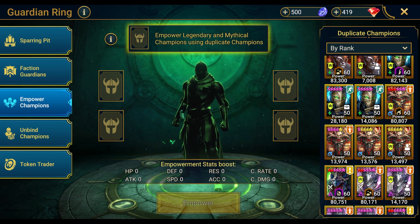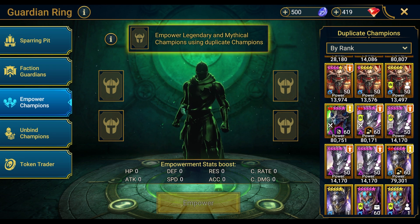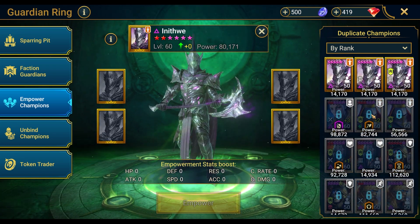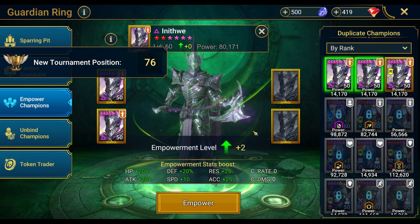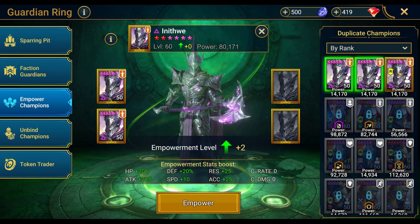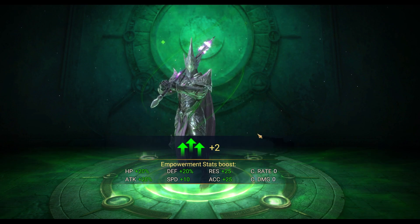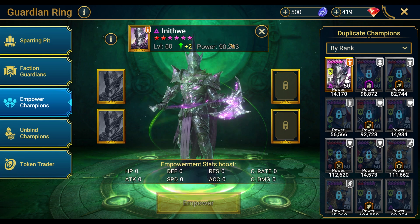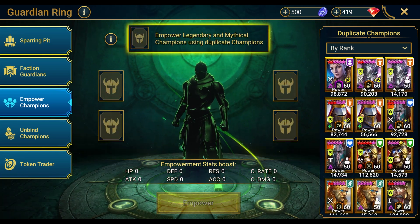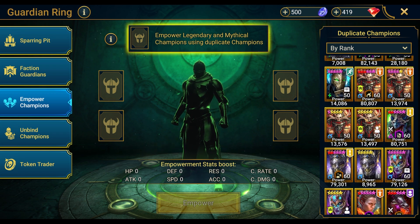If he's still in the faction guardians, being more powerful might improve my time by a second or two. The one I'm really interested in doing right now is Inethwee. I'm going to do the plus two for now with plus three on the way. The additional speed and attack is going to be really nice — he's kind of squishy, but the defense and HP help. Inethwee is a great champion to have.